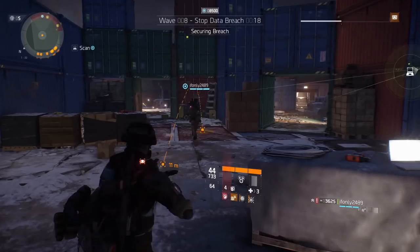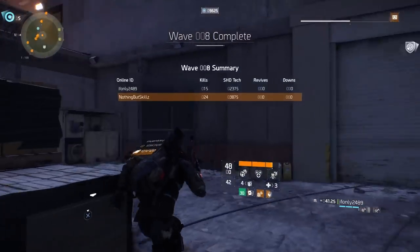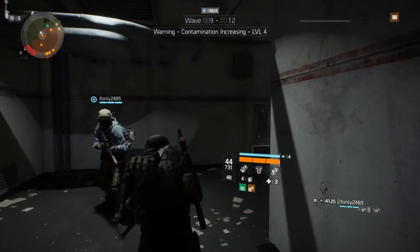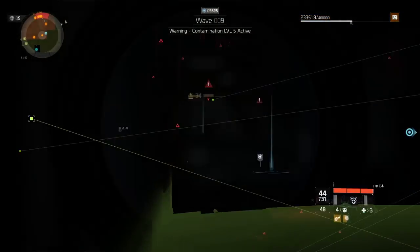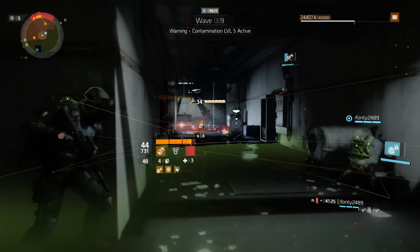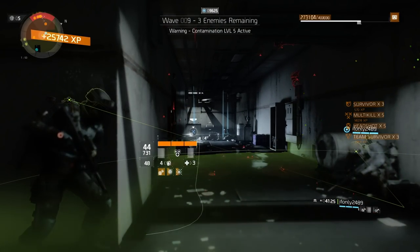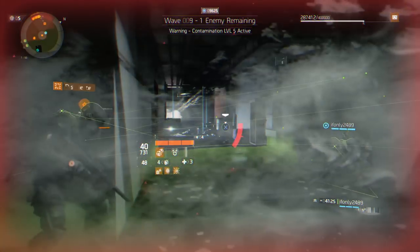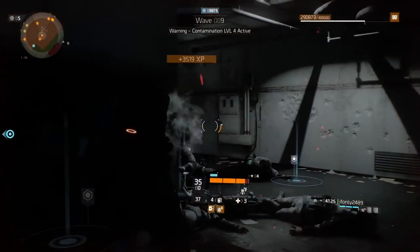Once you clear wave 8, wave 9 is a contamination event. This is where one of your teammates needs to switch to a high electronics build and run some type of immune box to keep you guys up. We have a six-piece Reclaimer so he drops his box down and it's strong enough to keep us up. If you don't have a Reclaimer, put on your highest electronics build with healing speed mods to keep you guys up during this event — trying to stay alive during the contamination event without some type of box is very, very hard. We run through it pretty quick with sticky bombs, seeker mines, flame turret, and the Reclaimer box keeping us up the whole time.